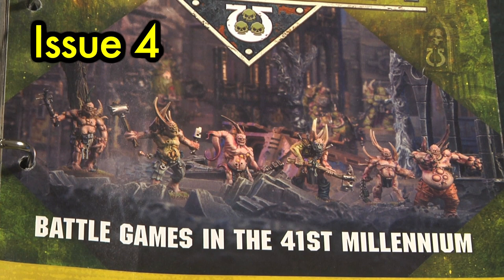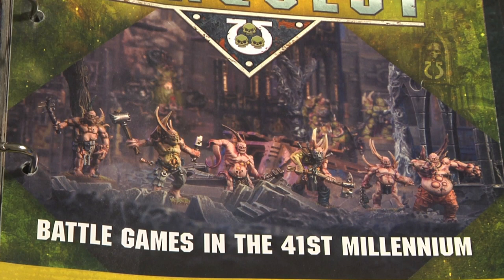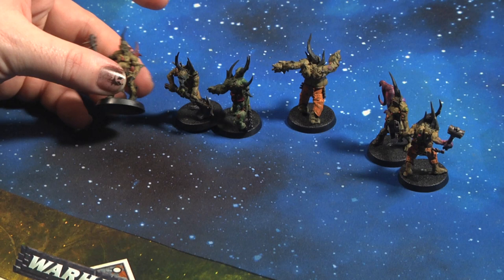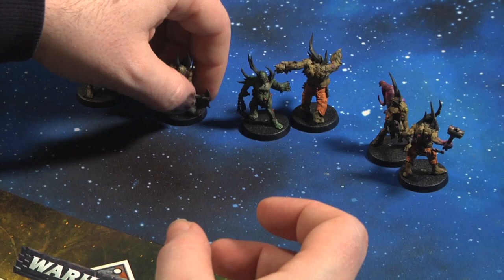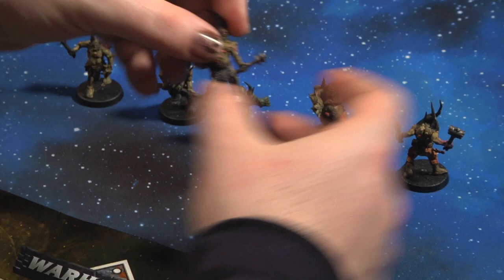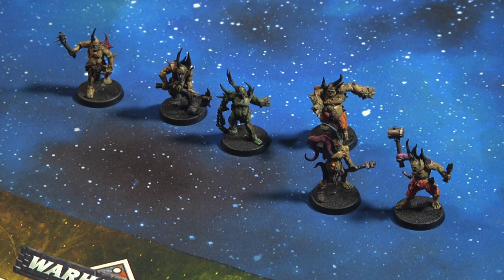Issue four came with six Pox Walkers, and this is the start of what became too many Pox Walkers to paint in these issues. They're beautiful miniatures, very interesting to paint, but there are just so many of them. There's lots of great variation: one has a stick with nails, one a big axe, one I painted a little green for variety, one has Pox tools coming out of his gut, one has an arm turning into a tentacle, and one has his guts hanging out — I added a little Blood for the Blood God effect. That's issue four.